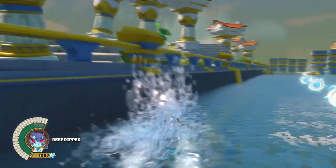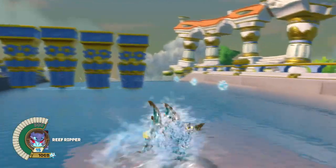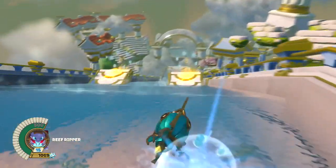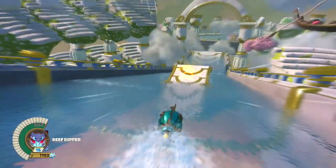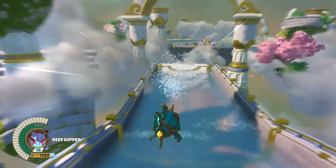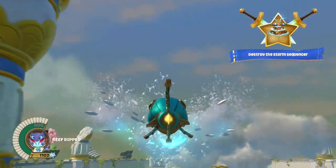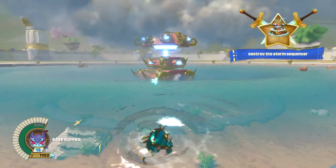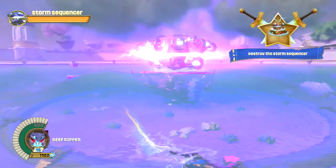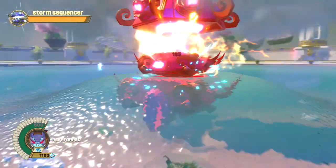The team has built a really fun dynamic wave system, which means there are sequences in the game where the water is going absolutely crazy. We've got this combat sequence against a storm sequencer here — he's going to slam down and create waves in the pool, and then he has this lightning strike which will also dynamically change the shape of the waves.